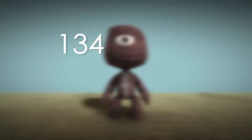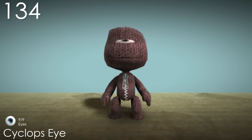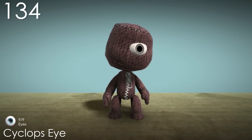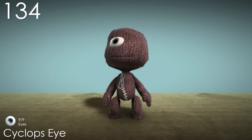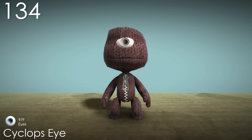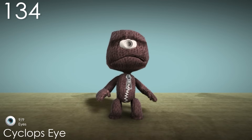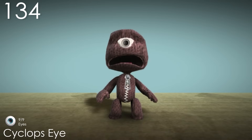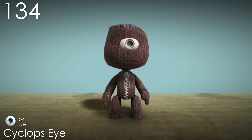Number 134: Cyclops Eye. This is the first eye costume we've seen, and probably one of the more unique costumes in the entire game. That's where it gets most of its charm from, since in general it isn't one of my favourite looking costumes. It almost looks robotic with the pattern inside of the iris, which I wish was actually controlled by the popper colour — that would have been an awesome detail, since it is coloured in the icon.